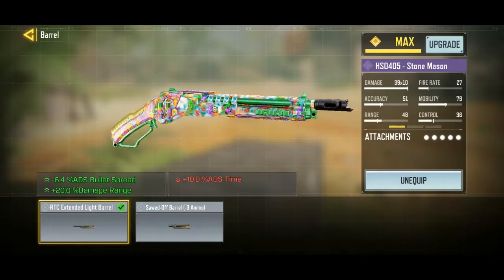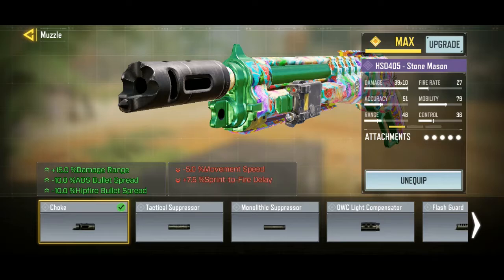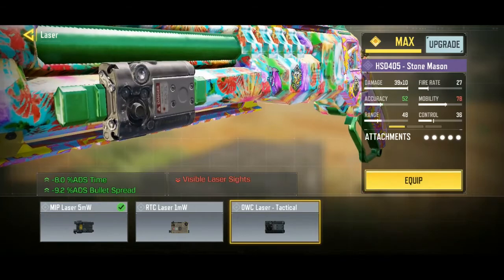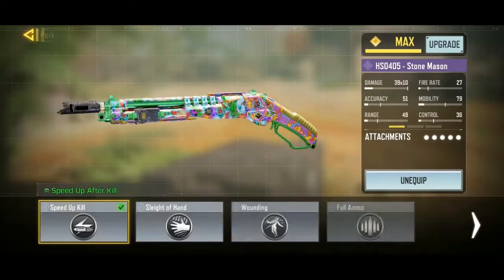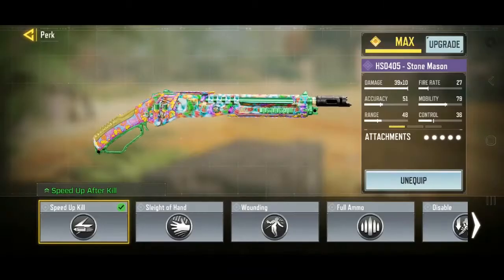If you are an ADS player then use a sawed off, but I'm not an ADS player, so I'm gonna be using the extended light barrel. Then use either choke or flash card — in my opinion choke is better. Then MIP laser 5MW. If you are an ADS user use the auto series tactical, otherwise use the MIP laser 5MW. Speed up after kill is a really important and good perk.